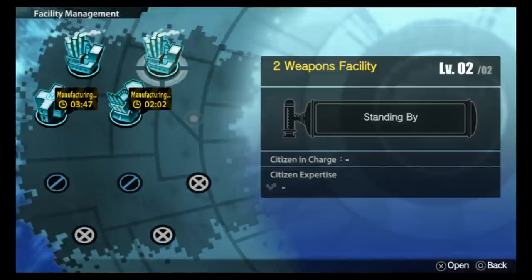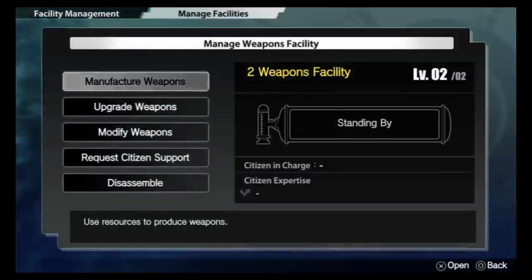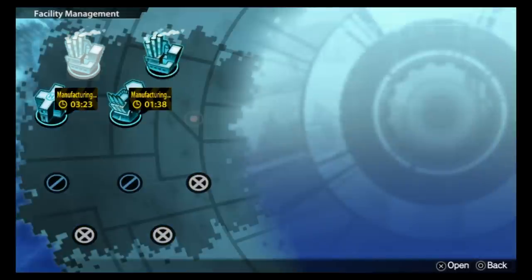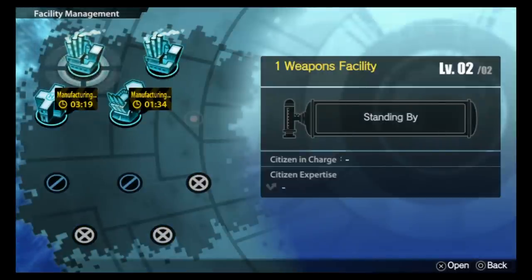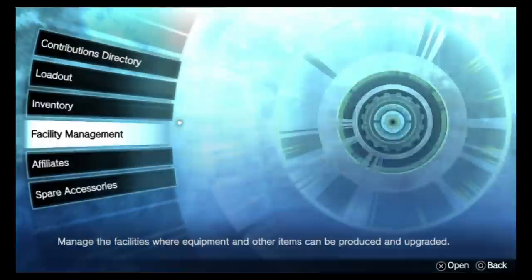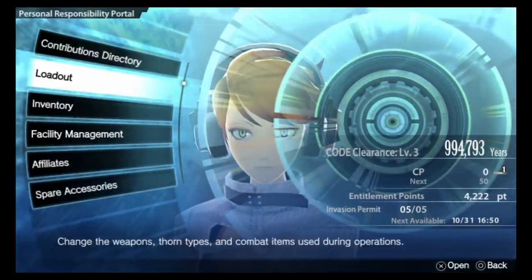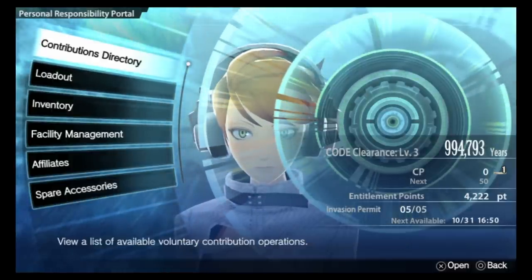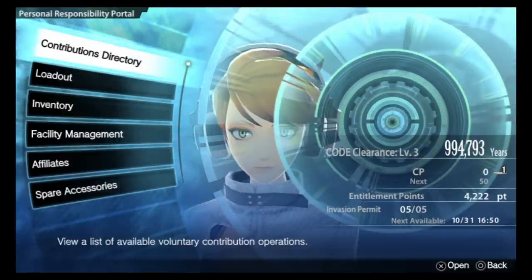The final thing I want to talk about is disassembly. Only disassemble a facility when you really need that slot for another facility, because the moment you disassemble it, all levels belonging to that facility will disappear and you'll have to build it from scratch. This is why I made the first two slots my weapon generation facilities — I'm used to having two weapon facilities doing upgrading and creating while I'm away on missions. That's all I want to say about facility management — I hope this video helped!